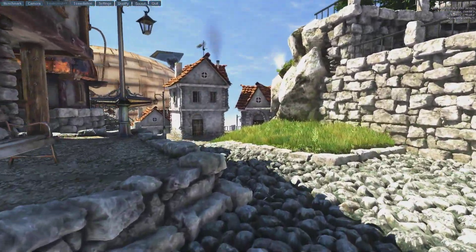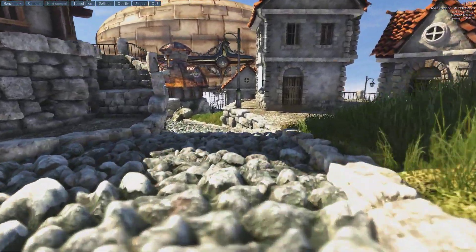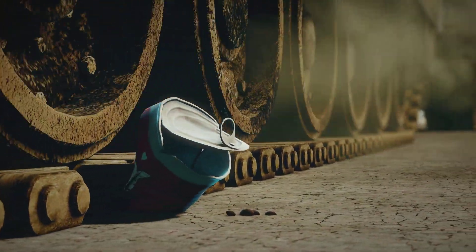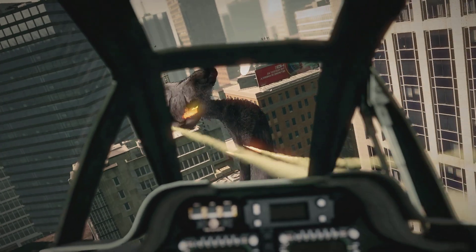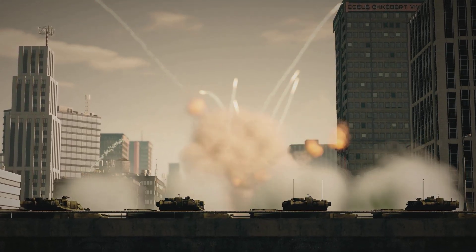Starting with Heaven Benchmark, I ran it with all settings as high as they could go at 1920x1080, and it gave me a score of 1319. The next test was AllBenchmark Catzilla, run at what they call Tiger Mode — 1080p resolution with a few settings turned up — and that got me a score of 10,774.